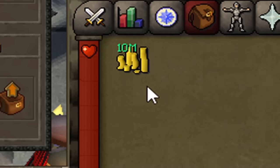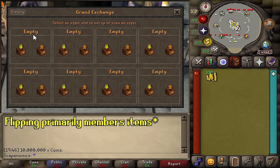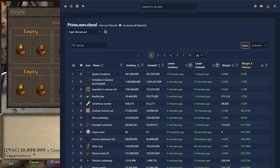Let's hop into our live example of how you can flip in OSRS. We're going to be flipping with a 10 million GP cash stack — a realistic and strong starting amount. We will be flipping only members items using all 8 Grand Exchange slots. The only other thing you'll need besides a starting cash stack is a price tracking website. I like to use prices.osrs.cloud — it's completely free and has great graphs. We're going to use this to look at margins on items to save a lot of time.